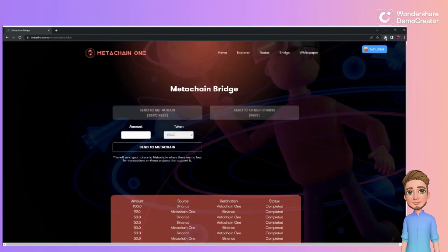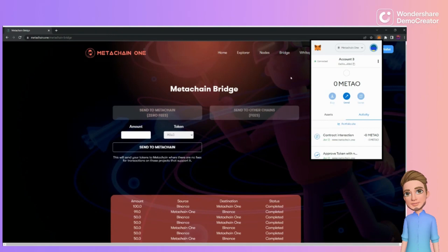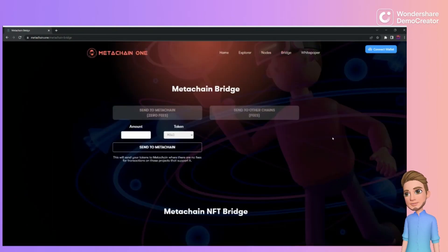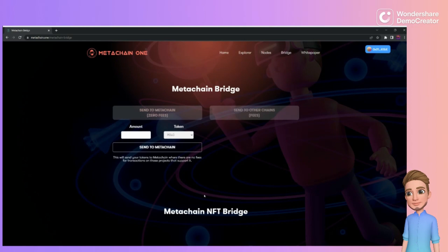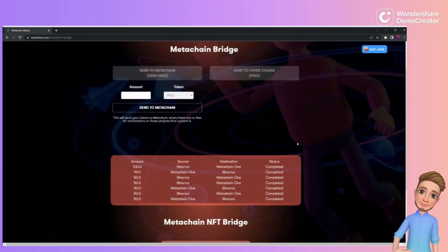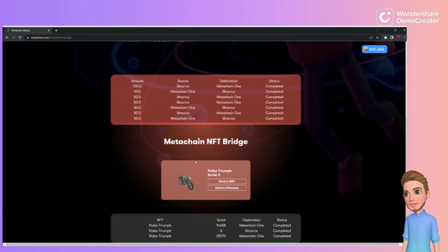Now we're connected on Binance Chain and my NFT is gone from there. In MetaMask, go to the top and change from Smart Chain to MetaChain One under your networks. Come back to the bridge page — it may not auto-refresh, so click refresh or click Bridge again. If the wallet shows as not connected, just click MetaChain and reconnect. Then refresh and your Polka Triumph NFT will appear on the MetaChain network.